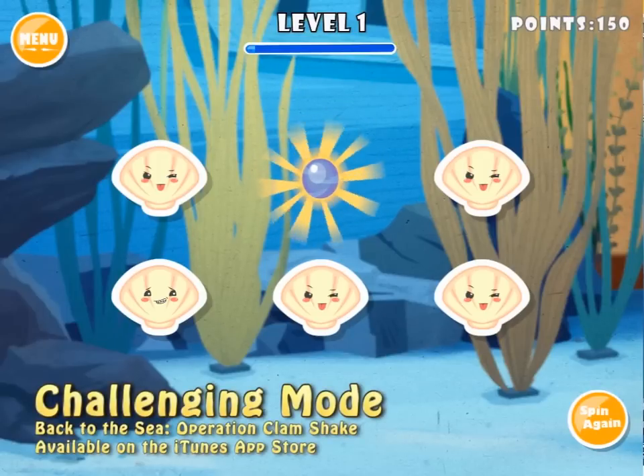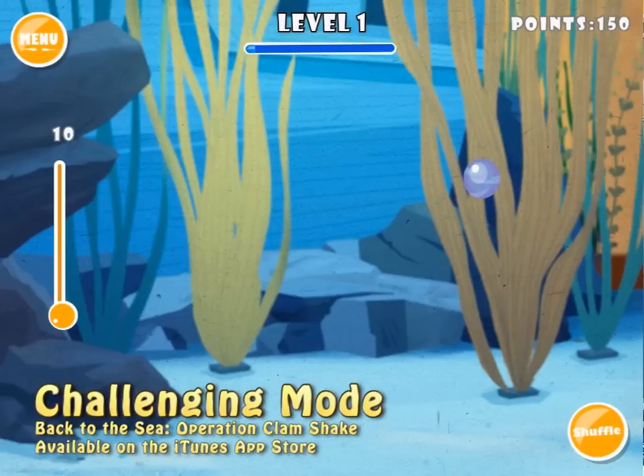I'm going to try again. I'm going to hit spin again. This time the pearl is in the top right hand corner. I'm going to raise the slider bar all the way up to 100 and then I'm going to click shuffle.